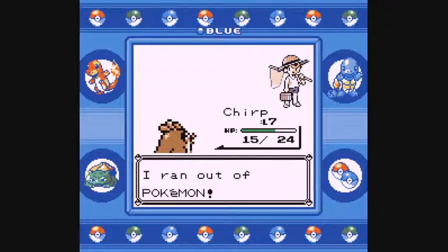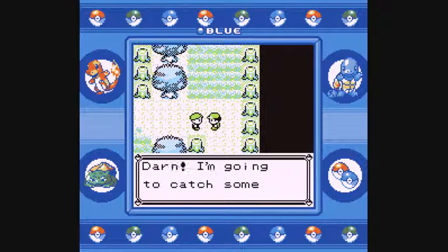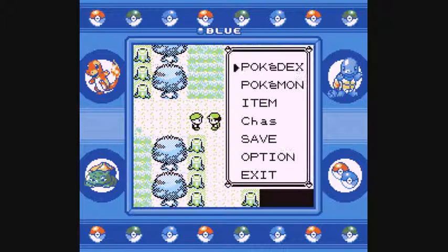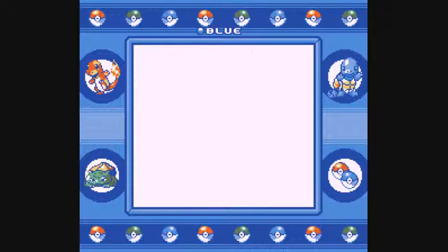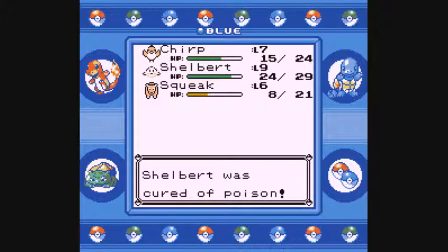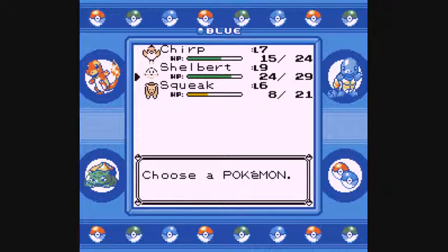We have five Antidotes — we'll use one on Shelbert right now. Squeak needs to gain a level to keep even with the team. Continuing forward through Viridian Forest — trainer tip: contact Professor via PC to get your Pokedex evaluated. There's an Antidote item on the ground as a replacement. You can go left as a shortcut through the grass, but we're taking the longer way around.